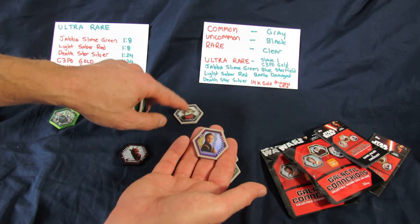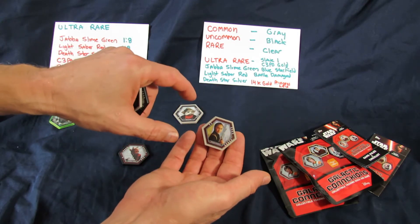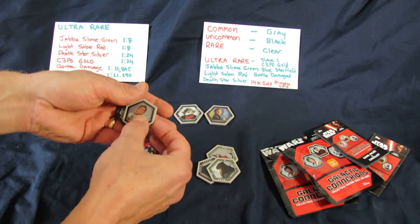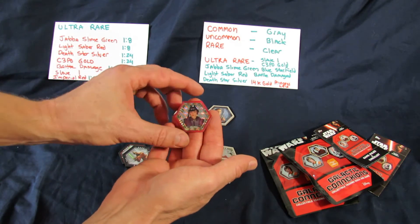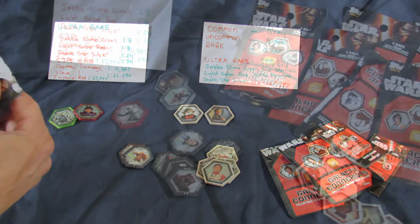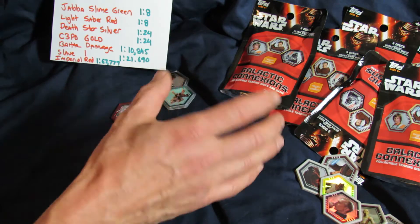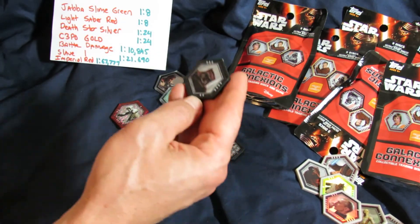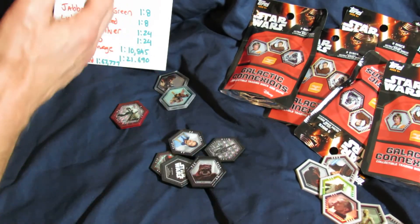So a standard picture is less rare than the foil - they also call it holographic foil. Here's another foil, another black disc, and this is Lightsaber Red, comes one in eight packs - these are the ultra-rares and they have a little more value collectability-wise. There's a whole lot of variety in the different discs you get, with chances for different rarity levels.